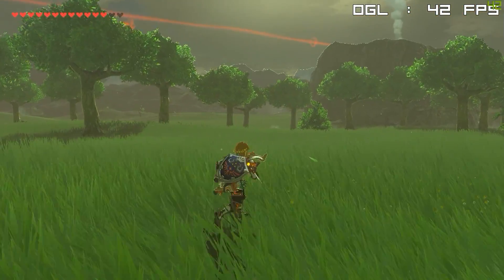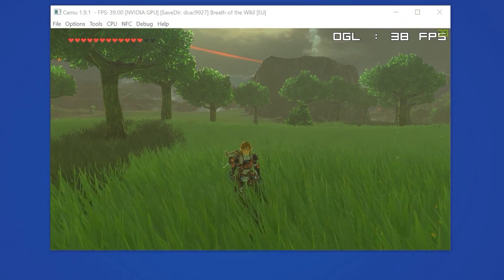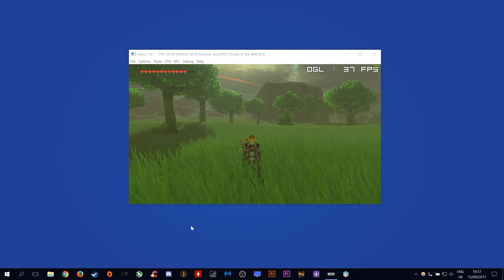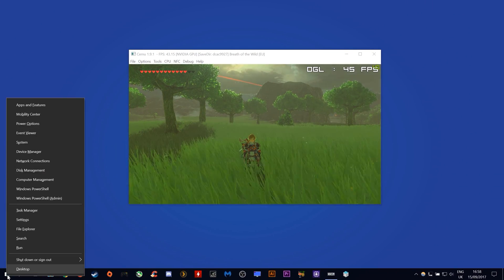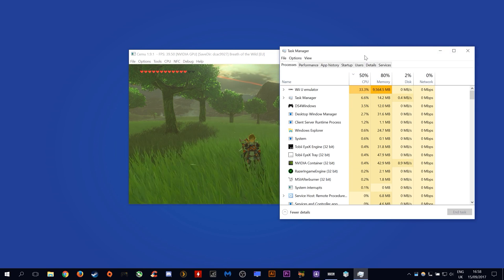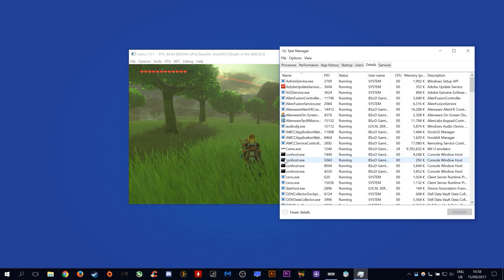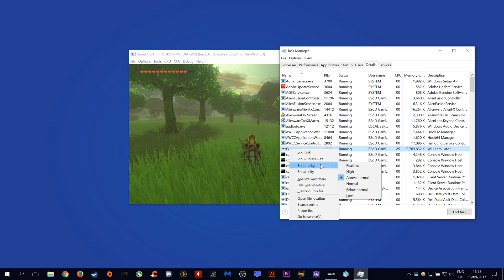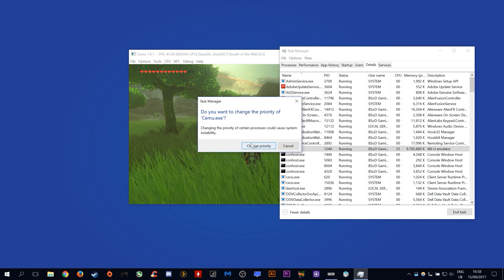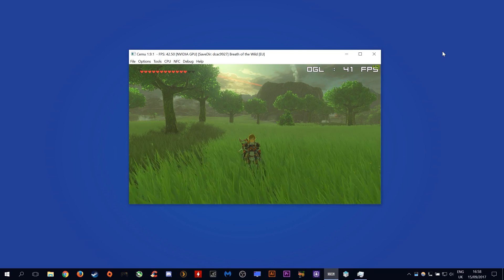When I applied this fix on the older machine it basically stopped most of my shudder and stuttering. To do this, come to your desktop, right-click on your Windows icon, and open Task Manager. Once Task Manager is open, come to the Details tab. Find your CEMU.exe, right-click it, and come to Set Priority. Setting mine to low from above normal basically fixed all of my stutter on this older machine, and I really can't explain why it does.